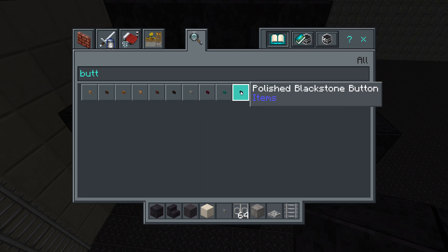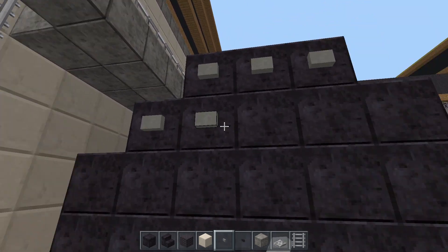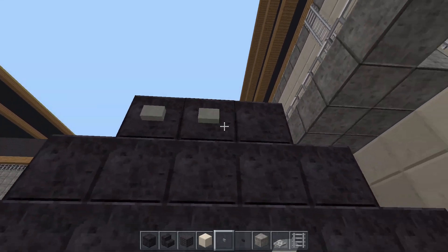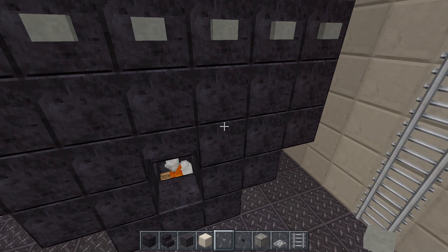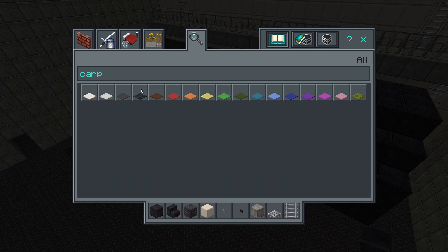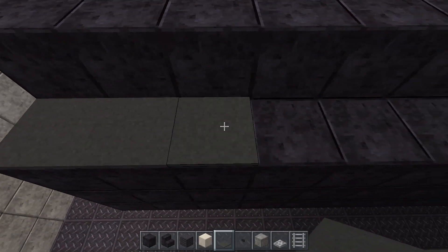Now you can get your buttons out - the dark ones or lighter ones depending on what you're using. I like the lighter ones because they stand out a bit more, but it depends entirely on the blocks you're using. Another thing I tend to keep forgetting is to put the trapdoor on the opening of the boiler - make sure you don't forget that either. Finish it off with carpet, and then we'll be done with the first boiler. I'll build the rest off screen like usual.